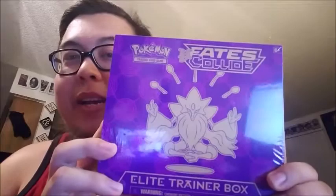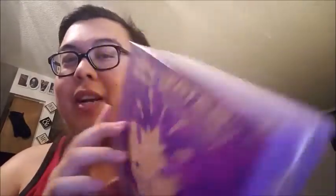It's the Fates Collide Elite Trainer Alakazam box! I found this at Target. Apparently they aren't supposed to hit shelves until the 4th of May, so I got it a little bit early, which is pretty cool. Apparently Target doesn't give any notice about that, so I want to go ahead and open it right now and see what we get.